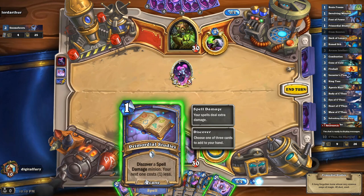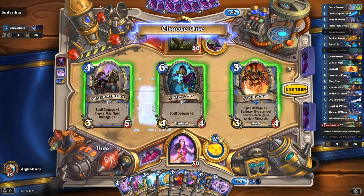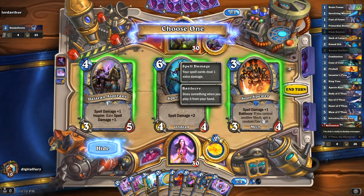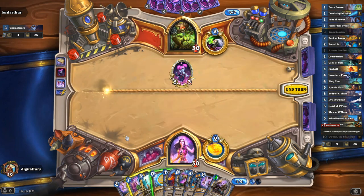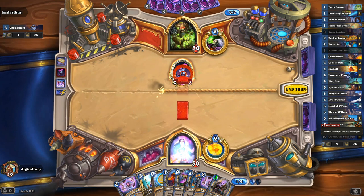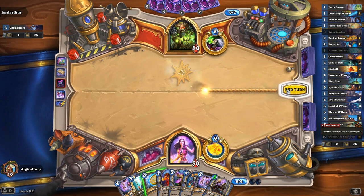It looks like they were attempting to remove our Deck of Lunacy. Looks like they didn't succeed, which is great. We probably can do a combo here — we're going to first play this card, probably picking a cheaper option. We're going to choose that one. And then we've got a combo — that's why it's all yellow — to deal three damage. We'll deal three damage and hit end turn.